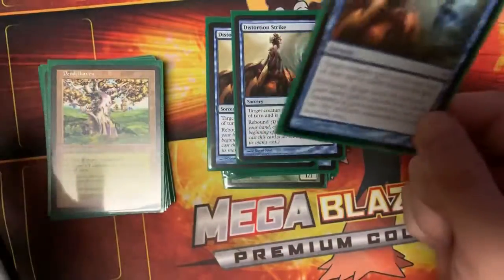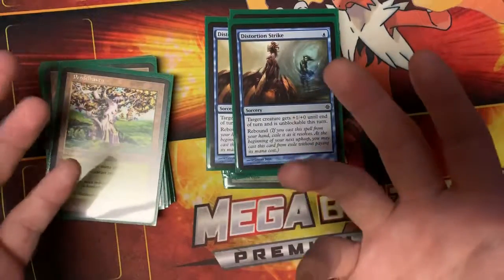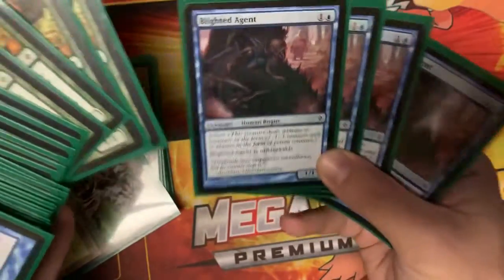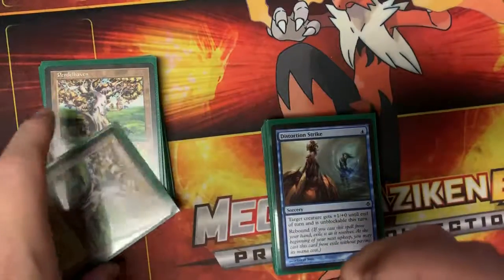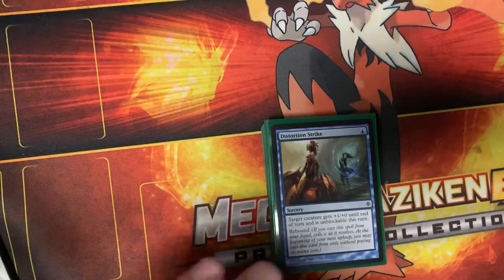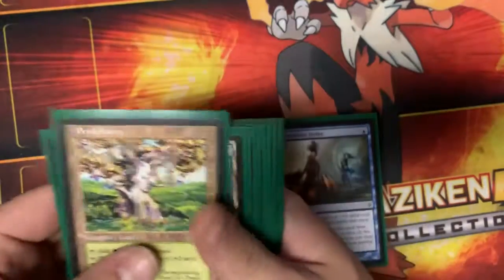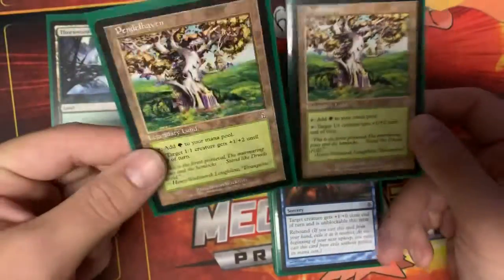We don't have many creatures right now — just Glistener Elves and Blighted Agents. We still need a playset of Noble Hierarch; I'll be looking for those in the future. I don't think they'll get banned — rest in peace Paradox Engine. We also have two Pendelhavens, which are good for buffing our infect creatures.